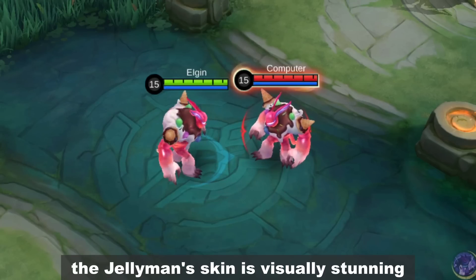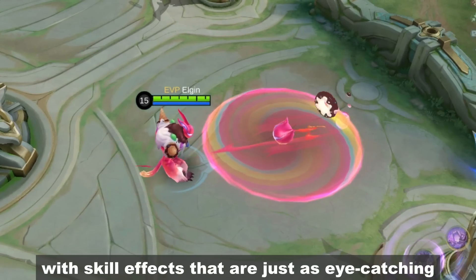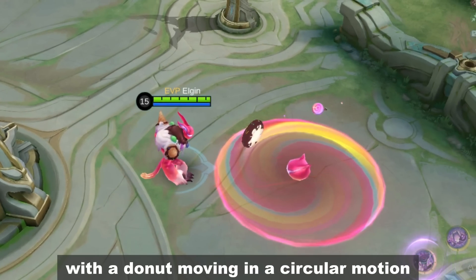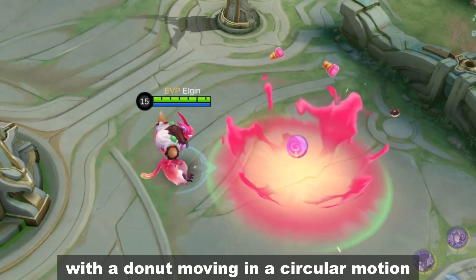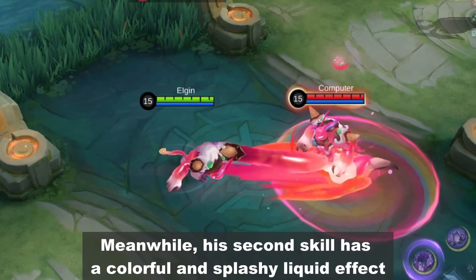Putting that aside, the Jellyman skin is visually stunning with skill effects that are just as eye-catching. His first skill creates a mesmerizing lollipop animation on the ground with a donut moving in a circular motion. Meanwhile, his second skill has a colorful and splashing liquid effect.